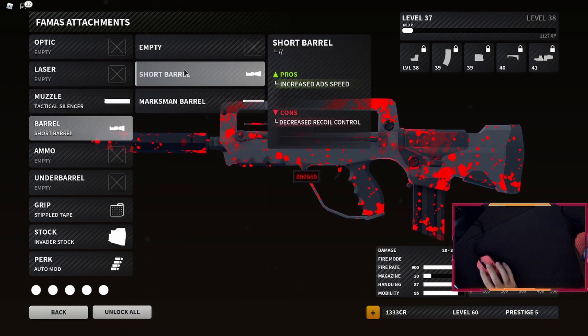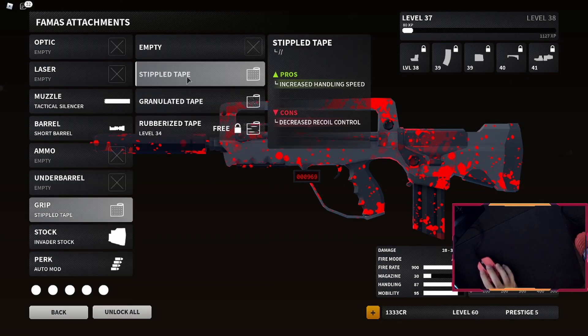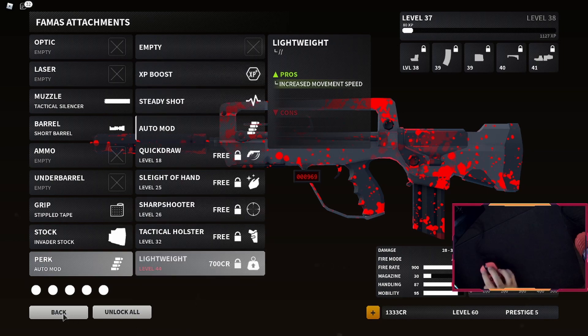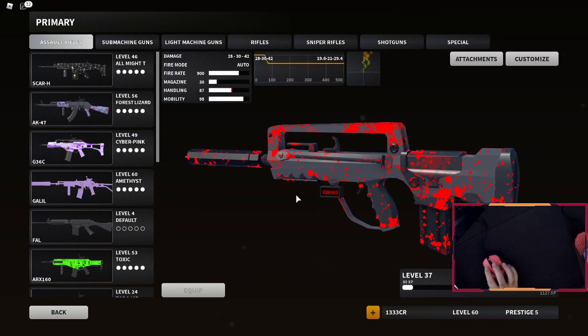Sword Barrel for ADS Speed — nice — at the cost of Recoil Control Loss. Stipple Tape for Handling Speed, also loses Recoil Control. Invader Stock for ADS Speed, again Loss of Recoil Control, and then Auto Mod. This thing is terrible, let me tell you.